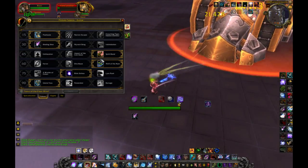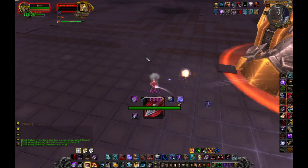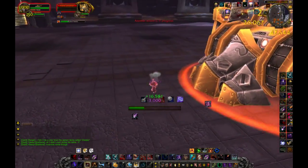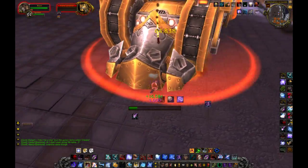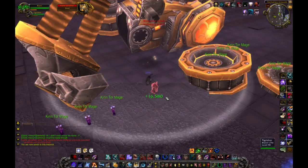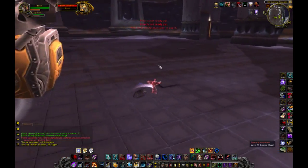I think you should get the talent for speed so that after Disengage you also get a speed boost. And this is the first boss, Flame Leviathan.